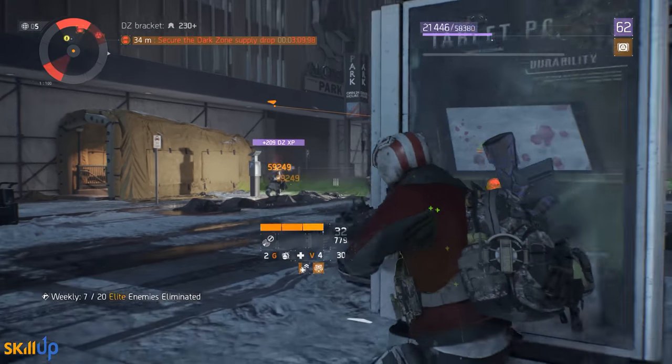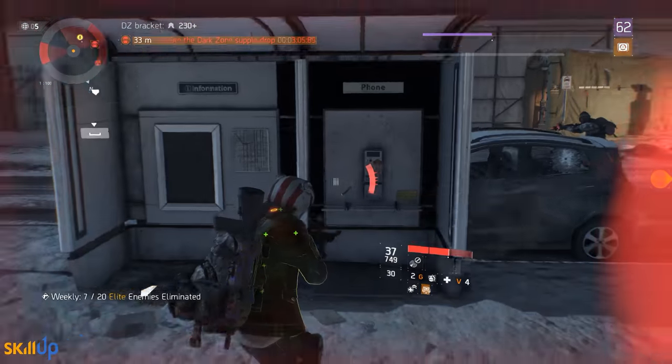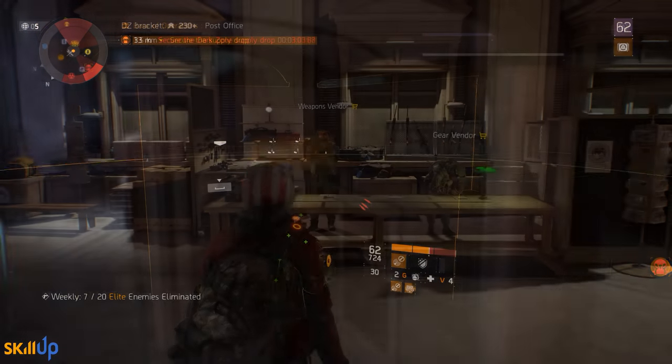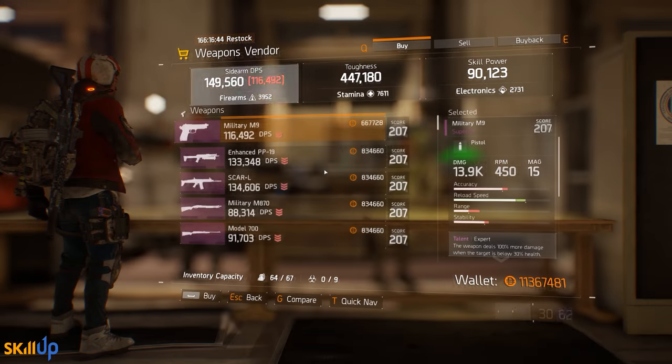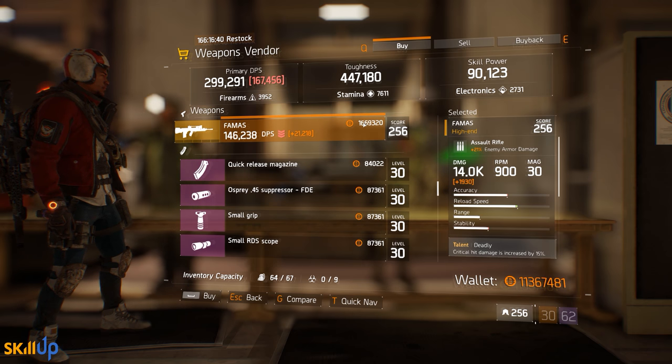With that out of the way, let's get straight into the video. Don't forget there are timestamps in the description below to let you jump around as you please. At the weapons vendor in the Base of Operations, you're going to find a FAMAS.